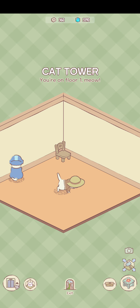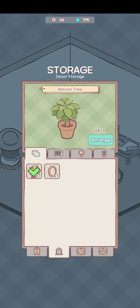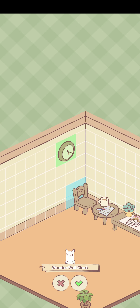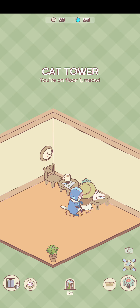The good thing about this is the cats will interact with the furniture — they'll sit there. Let's put the other pieces down. That's pretty good!